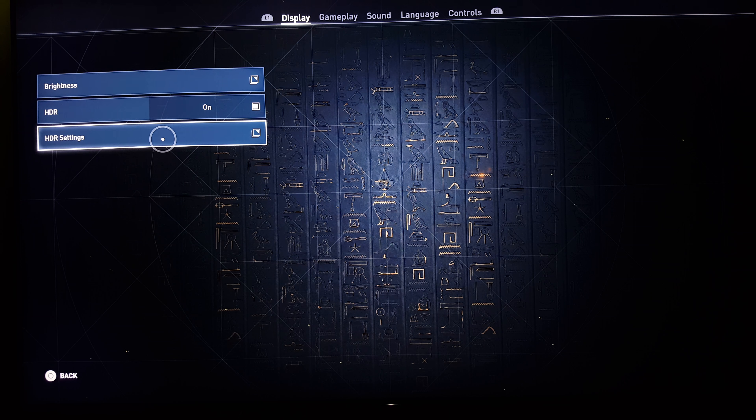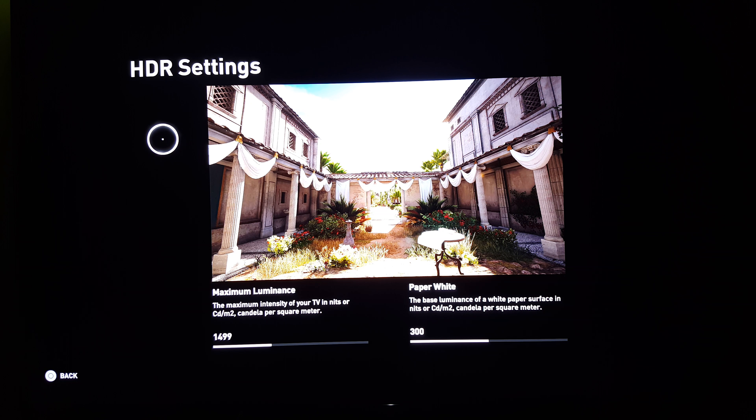It's going to seem a little blown out on the camera, but you've got to bear with me. First of all, for the maximum luminance, you have to go by where your TV is rated in nits. Whatever your TV can push out, you max it out to that — don't go over it. You can look it up in the forums, your manual, or somewhere. This TV is rated at 1500, but mine went up to 1560. For gaming purposes, I'll just leave a little headroom and max it out at 1500 or 1499.